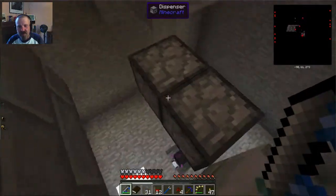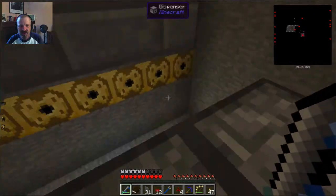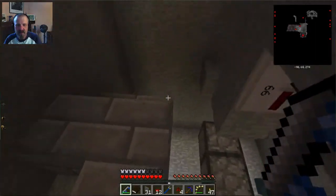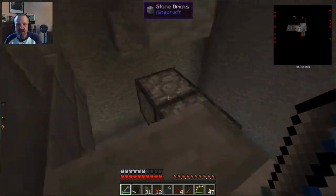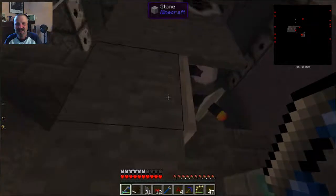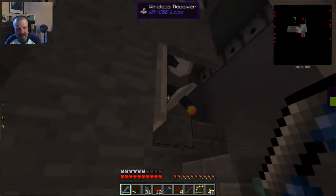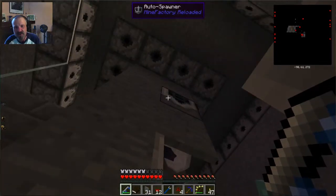Unfortunately I had to lower the dispensers one level — it's still just high enough to clear the quicksand. I'm not particularly happy about them having to be so low, because I could have just had a column go all the way down, but it would have intersected with the quicksand. The only other option would be to tear out all the pipes and redo all that so I didn't have to use the wireless receiver to turn the autospawner on and off.